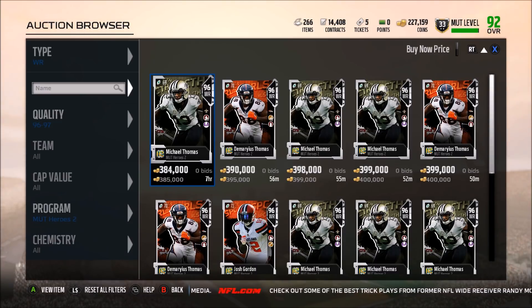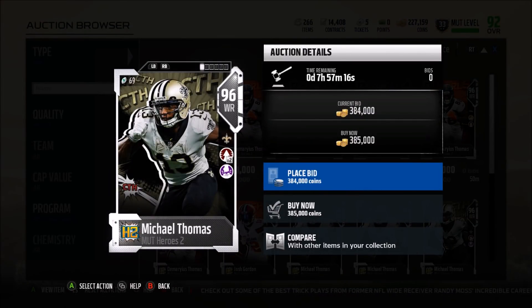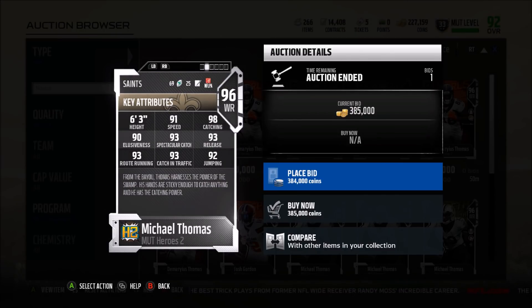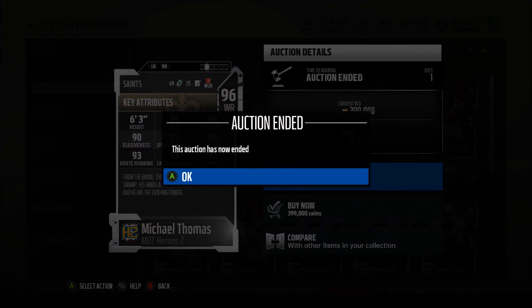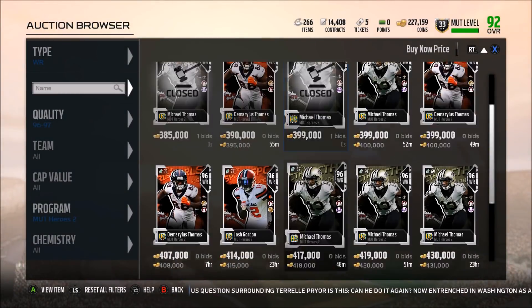Wide receiver: Michael Thomas — a card I'm excited for because I'm a Saints fan. 91 speed, and his hero trait is 98 catch, so he should never drop many passes. 93 route running so he has the route running threshold. 93 release is good, 93 catch in traffic is good. He's a solid wide receiver — there are definitely better ones in the game. A card I'm going to get, but I'm not going to say he's a must-have for anybody else.